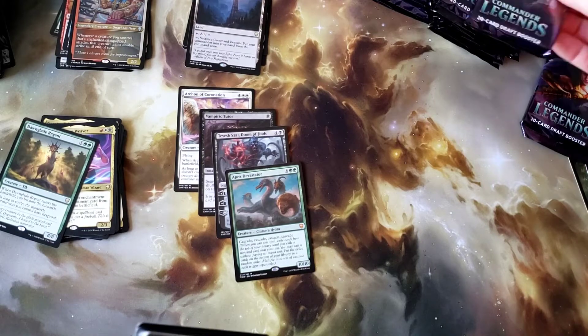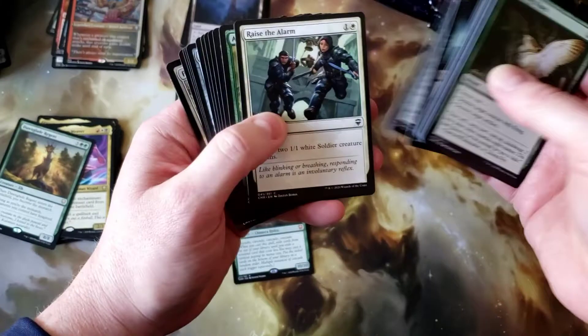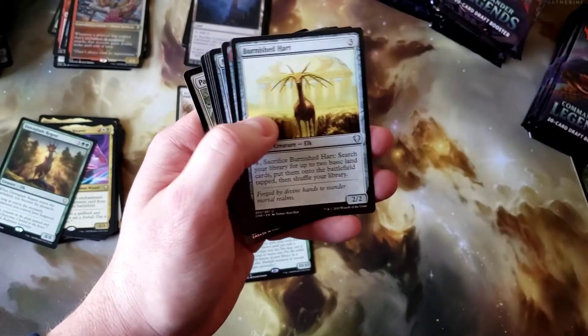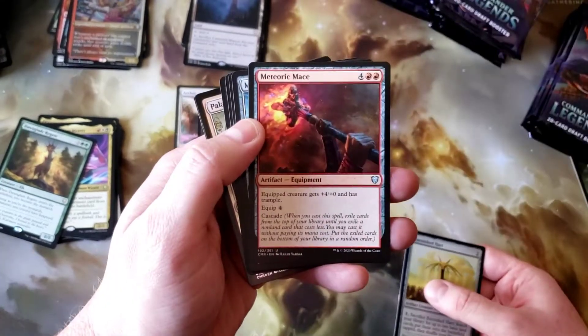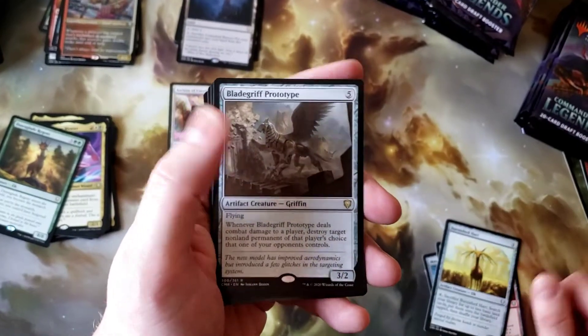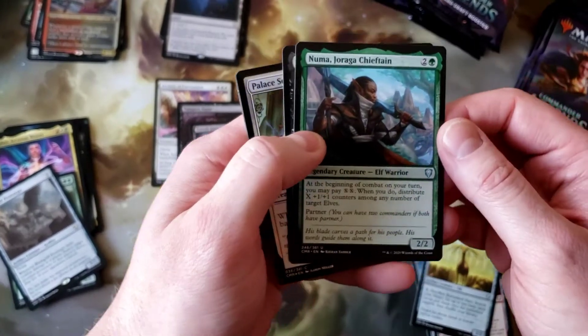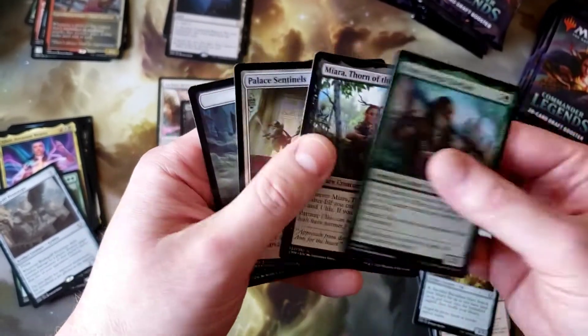Looks like I've got four packs left in the first box. Commander Spear — nice. Burnished Heart, Meteoric Mace, Mask of Memory, Blade Griff Prototype. Then Pneuma, Joraga Chieftain — seems like a pretty cool card in an Elf deck — and Miara, Thorn of the Glade.